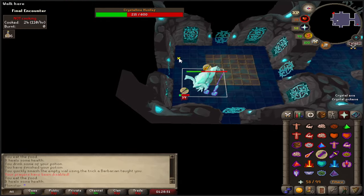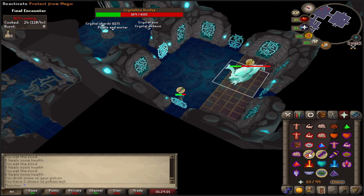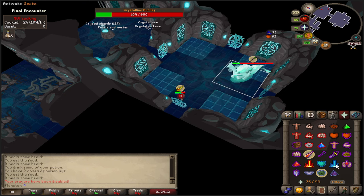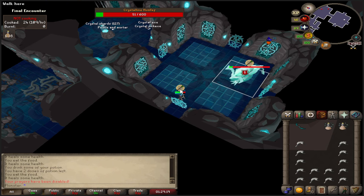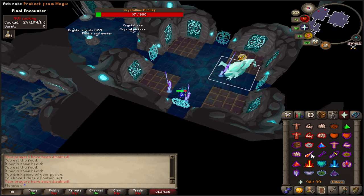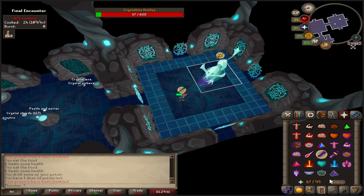I did the prayer wrong there — could have probably died. Make sure you don't run under the Hunllef like I just did. It's actually better to run through a tornado if you have to, because you take much less damage compared to the Hunllef's stomp attack. This achievement is actually super easy — I'm not sure why it's a master combat achievement; it could almost be an elite. We're going to switch to range now because it's praying mage, and finish it off.